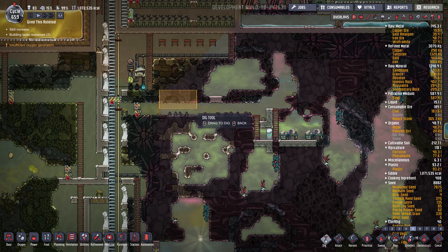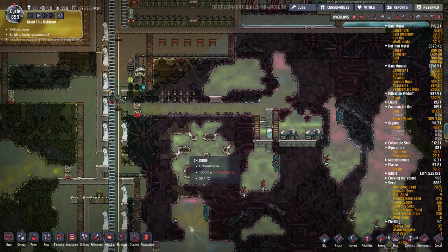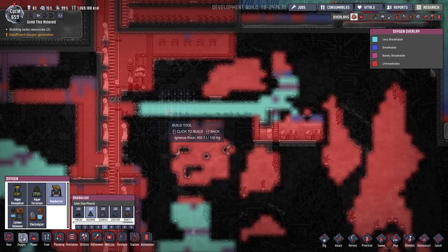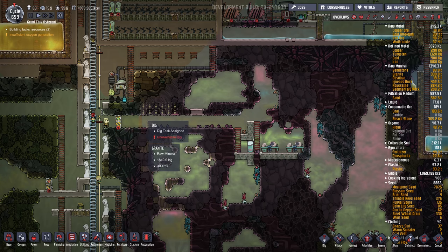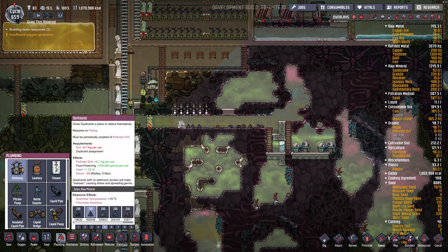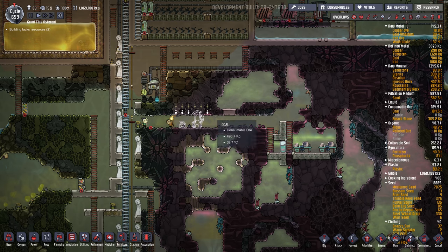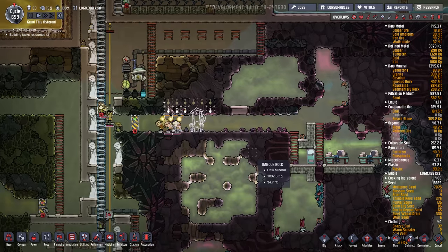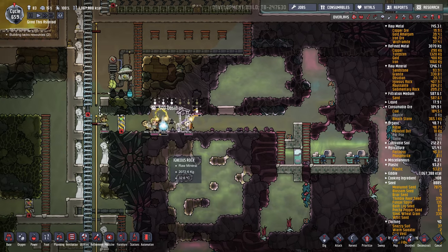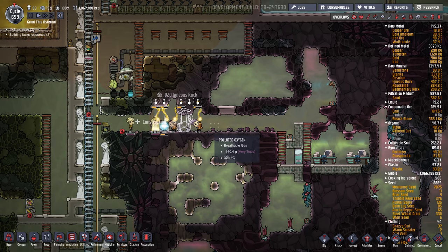So I might set up some outhouses in here. Unlock this door so they can get in and start filtering. I'll just filter the air in here for kicks. So we need a couple toilets in there — actually I think one outhouse will do it, we don't need a bunch of them. We'll let that fill up, and then once it's full we should lock this door and we should get some morbs forming.